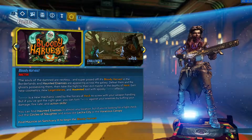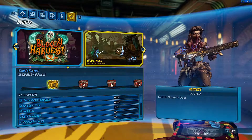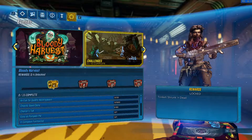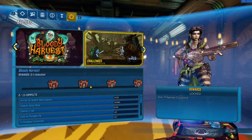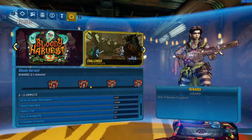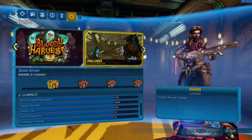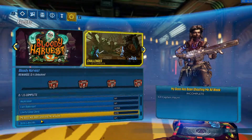They added a new events tab here in the main menu, which is pretty cool. The way this works is there's a certain amount of challenges you have to complete for certain cosmetic rewards. There is actually new loot, new anointed weapons, new legendaries and stuff — a legendary that's added that you obtain from killing enemies in the new area. But to get the cosmetic rewards you have to complete a certain number of challenges, and they're all pretty straightforward.